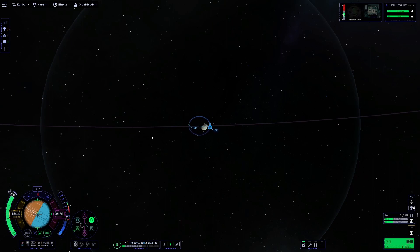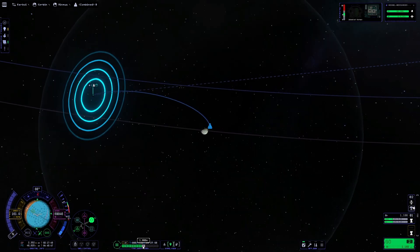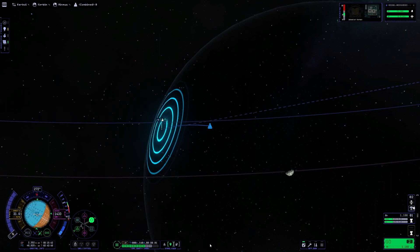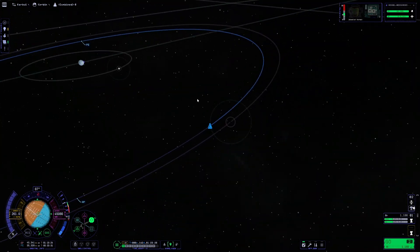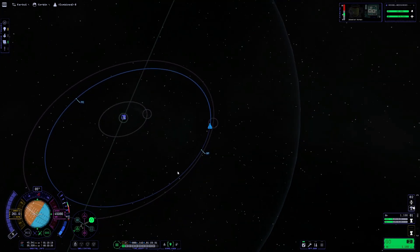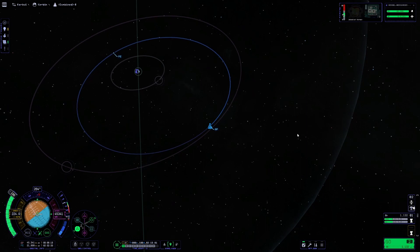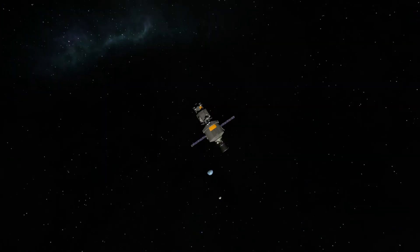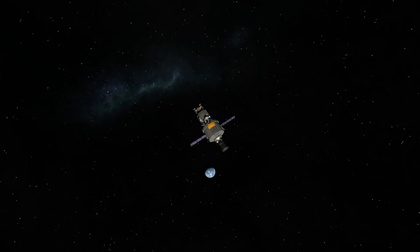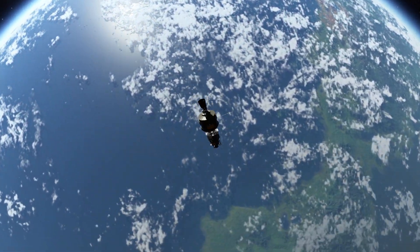We'll knock our burn out and then time out of the sphere of influence of Minmus, and then into orbit around Kerbin. We will begin bringing our periapsis down so we can do an aerobrake — a pretty aggressive aerobrake — around Kerbin to bring our apoapsis down and save a little bit of fuel. I have plenty, but it's all just good practice. Now that we have our periapsis inside of 60,000 meters, we're going to warp around and begin our first lap to aerobrake around Kerbin.